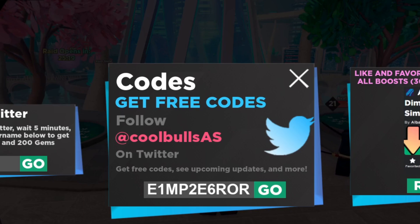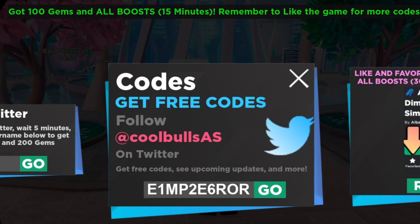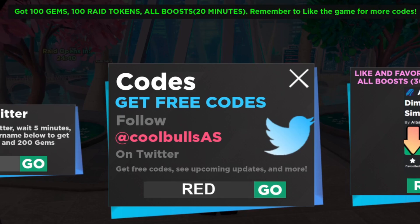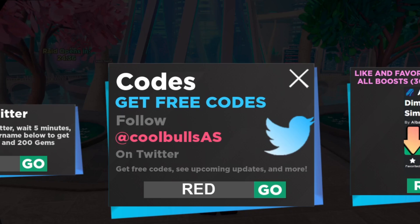We have a bunch of working codes, so if a couple are not working it's okay. Next code is E1MP2E6ROR — I believe that spells EMPEROR. After that we have the big famous code: RED. Let's type it — code RED is working! We got 100 gems and all boosts for 20 minutes. Pretty easy, pretty simple — go ahead and redeem it.